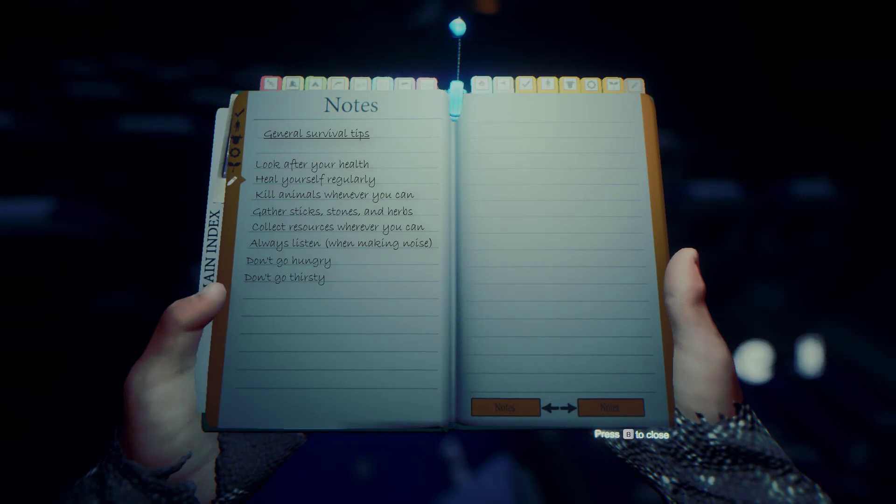These are the general survival tips we'll go over every day of the guide. We need to look after our health — go into the survival guide a lot and check your stats. Make sure you're fed and watered. Heal yourself regularly, either with meds or with health mixes. We haven't been able to create health mixes just now as we haven't had the right herbs, but we do get meds from the plane when we load the game because they respawn each time.